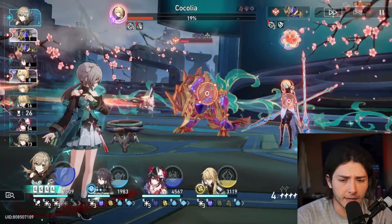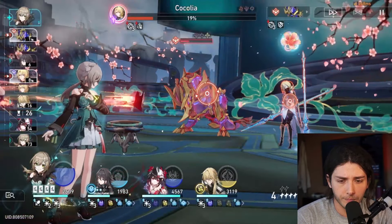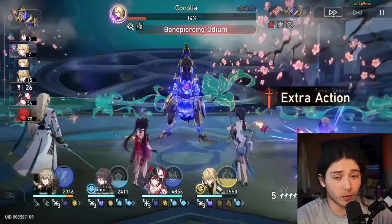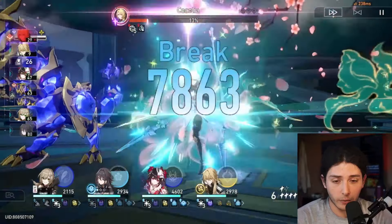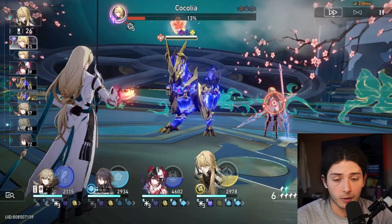Now we can break the Dinosaur and focus our attacks on it. Unfortunately, Sparkle just got frozen, which is extremely unfortunate. The worst part is that we don't even have a skill point with Luocha to unfreeze her. So her next turn is going to be pushed even further — she essentially just lost one and a half turns.